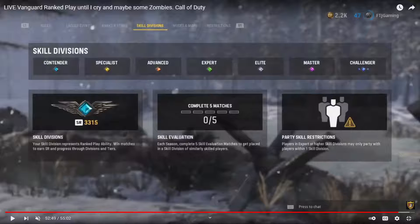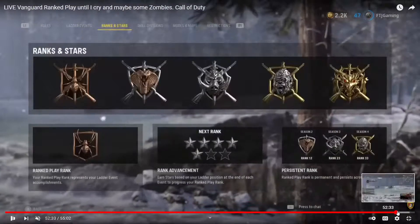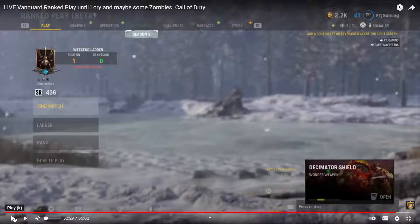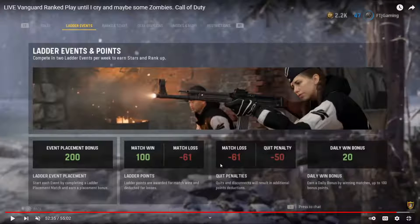First things first, and it's pretty self-explanatory on this page. You just go to the 'How to Play' section and it's gonna bring you to the next screen which explains a couple things about placement points and stuff like that. The first section is the leader event.